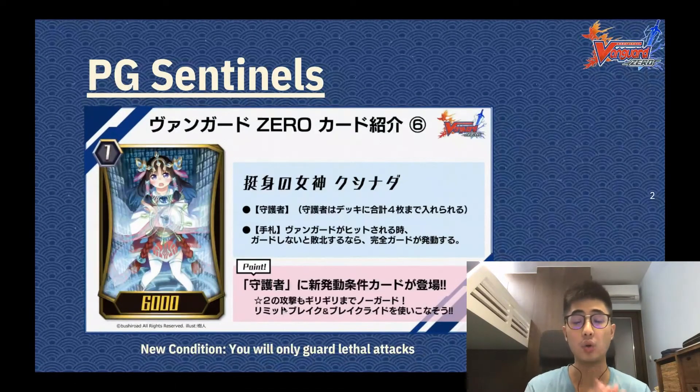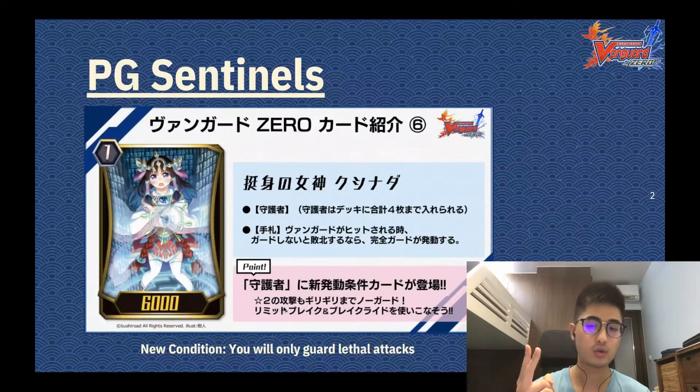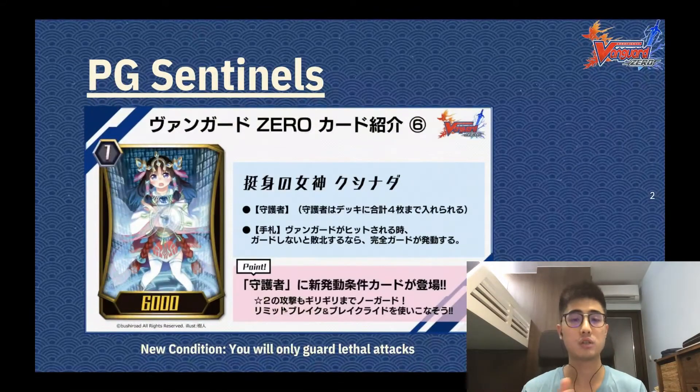Now, the new condition is that you will only guard lethal attacks. What this means is, for example, if your opponent's unit uses a skill that has 2 crits and you're at 3 damage, before, your PG would activate and you would take no damage from that attack. Now, because it pushes you to 5 and not a lethal attack, it will deal 2 damage — you will be put to 5 and your PG will not proc.